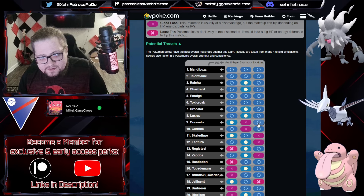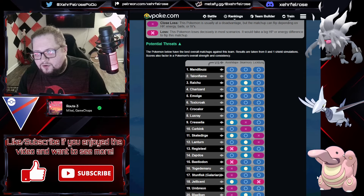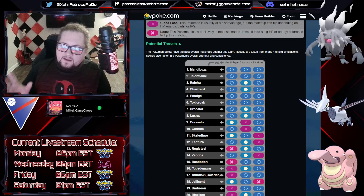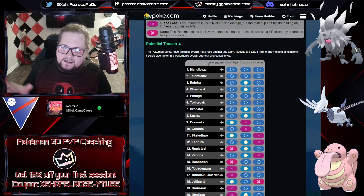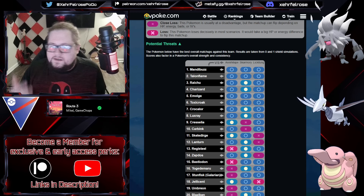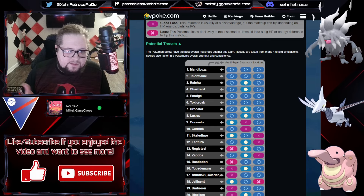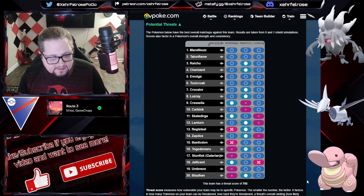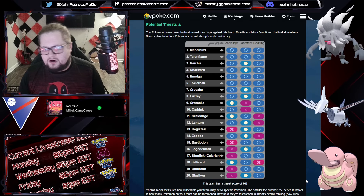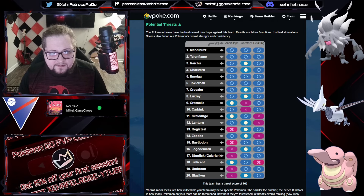Skeledirge would be awkward for this team, and if you see a Lanturn or another hard answer in the lead, you kind of have to stay in and play it out. The nice thing about Lickitung on the safe swap is it typically draws out a Steel type that Skarmory just wouldn't want to deal with anyway. This is a very strong meta team and could be good if you enjoy playing Annihilape. I cannot say enough about how much Skarmory has just become a dominant force in this meta.